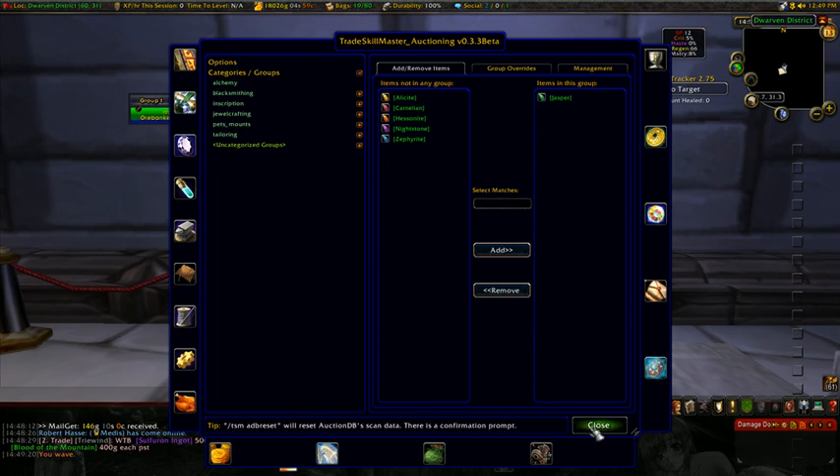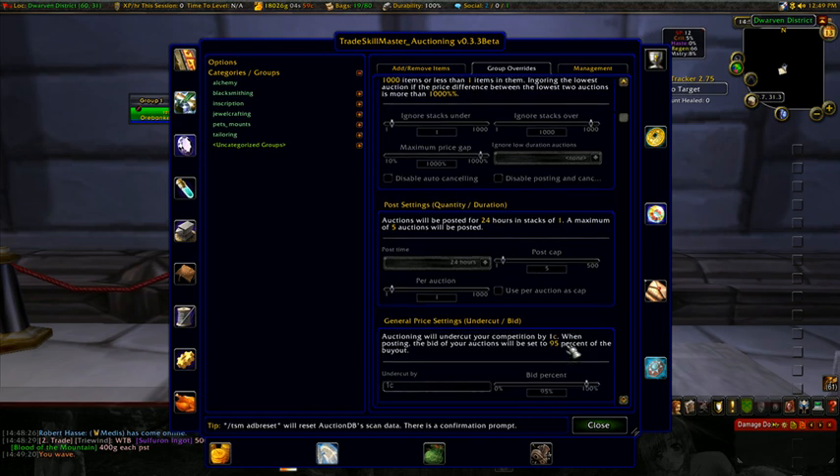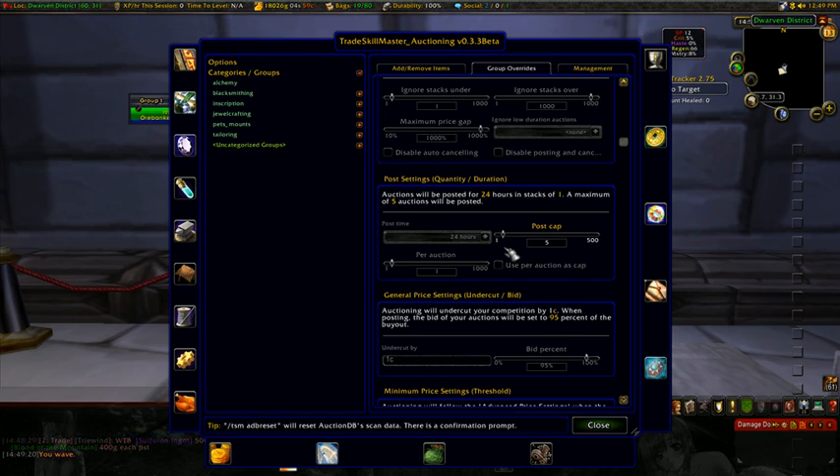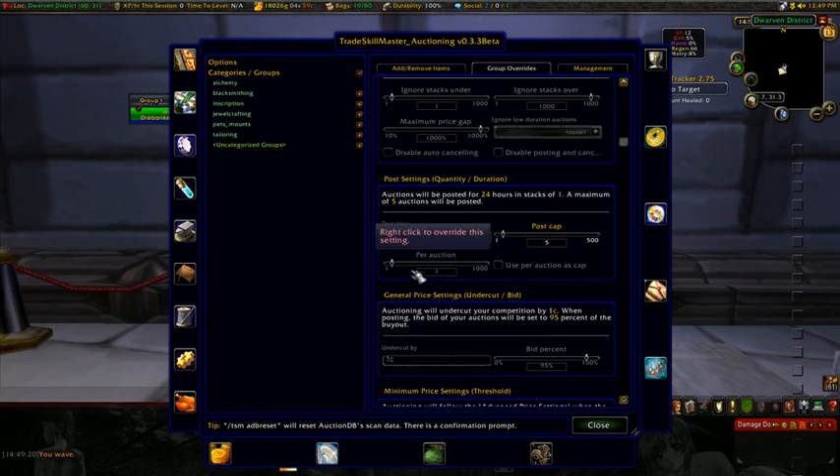So right now I'm just going to put the jaspers in there. My group override — let's see — post cap. How many auctions do I want to make? I'm going to go ahead and throw up five auctions.